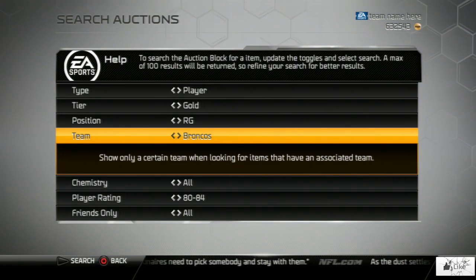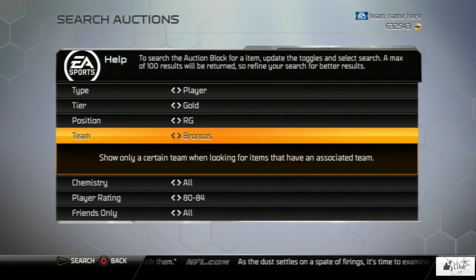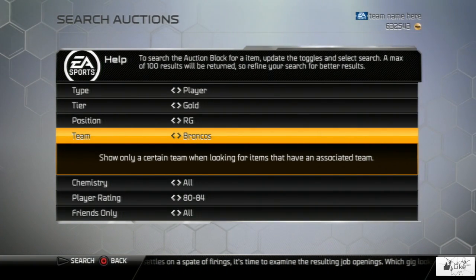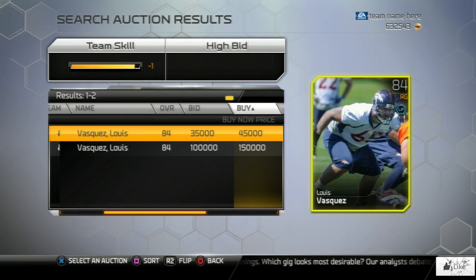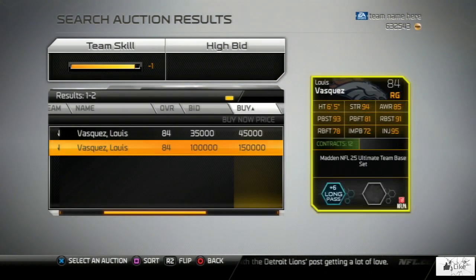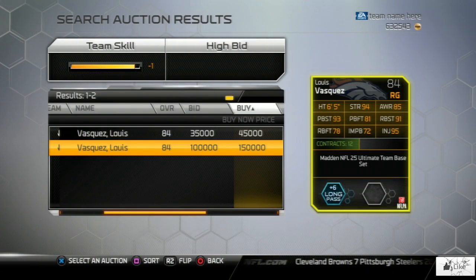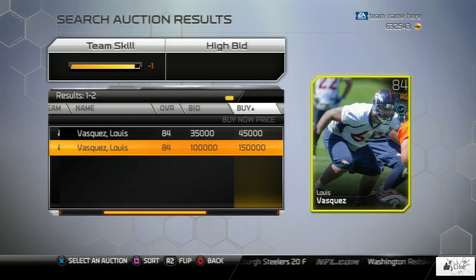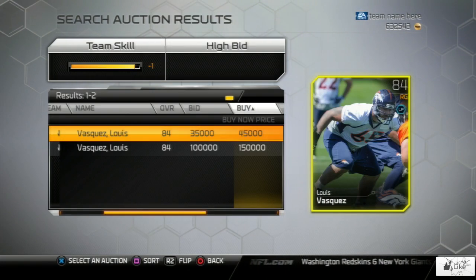Moving right along, we're going to change positions and move on to the right guards. First on the list is none other than Broncos player Luis Vasquez. If you have this card I would highly suggest listing it on the auction block because there's only two of them going for 45 grand and 150k. The market changes pretty frequently in Ultimate Team and if someone comes along who's a Broncos fan they're definitely going to buy this card.